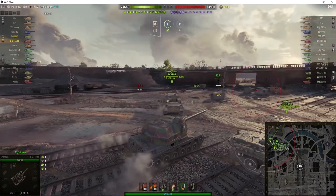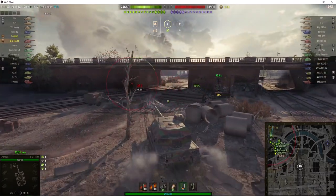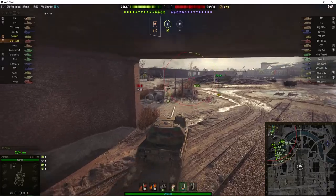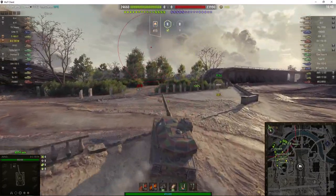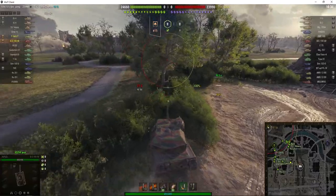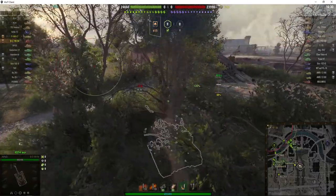This is one of the faster SPGs in the game because it's got a top speed of 62 km/h and 14 km/h backwards. It's also one of two SPGs with a swiveling turret, the other one being the Bat Chat 155-55, the tier 9 French SPG. It has a 155mm gun as its main armament and it's the only SPG in the game with an autoloader.